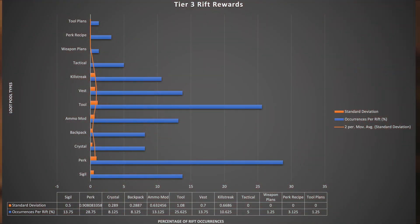I then took all of this information and put it into a chart. As you can see, the standard deviation I used was a 95% confidence interval, which means that for instance for the sigil, if you have 13.75, that number will fluctuate about 0.5. All of this is occurrences per rift per game.